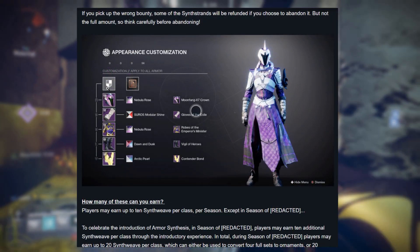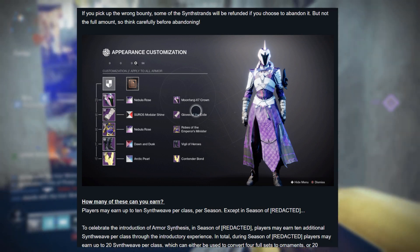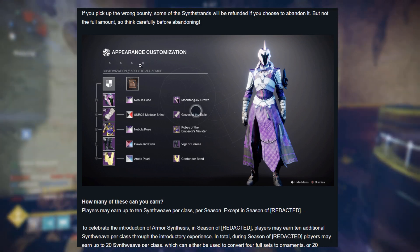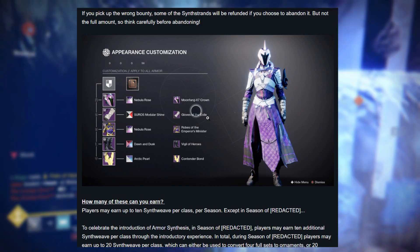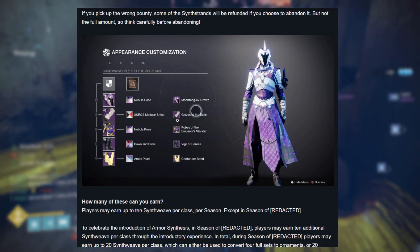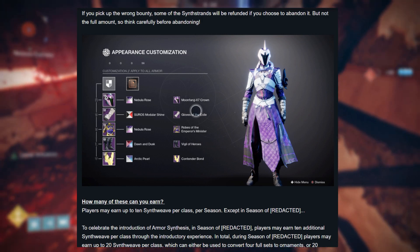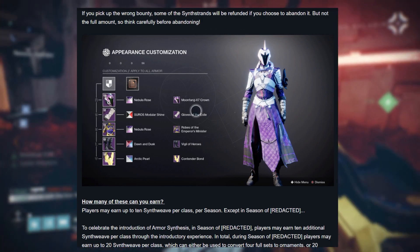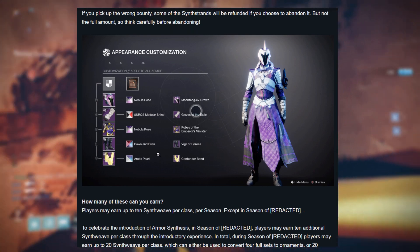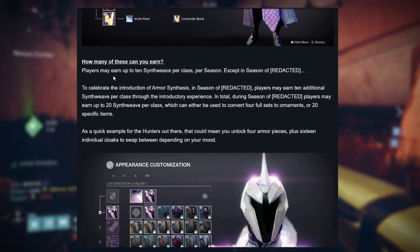Here's an early look at the armor synthesis tab. There's a bunch of zeros and a 56 — I'm guessing this is where we'll see our synthstrand and synthweave currencies. They did say this is not final so there could be differences when the system launches next season. All our shaders and armor are going to be in separate tabs; we simply select our armor, select our shader, and we can see the name of the armor we're using.